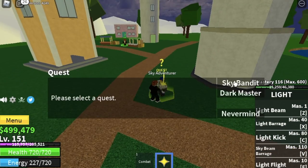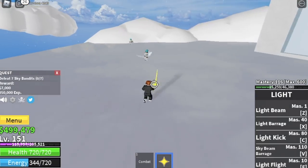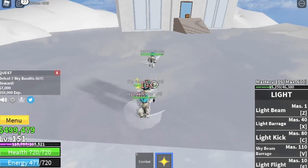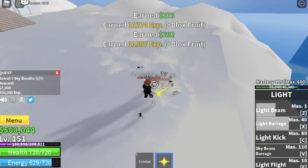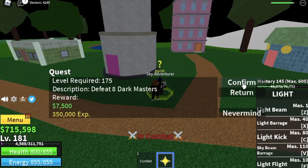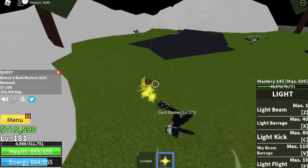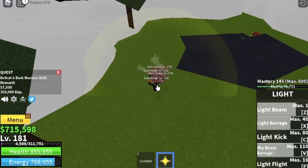At level 150-151 you can go to the Skylands. This island is very easy to grind — the mobs are easy. You need to defeat seven sky bandits to finish a quest, and there are four spawns here. Keep doing this until you reach level 181, then start defeating the dark masters. You need to defeat eight, so lure four at a time — two sets will finish the quest.